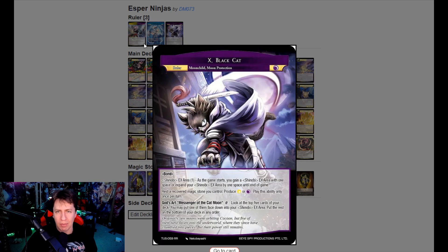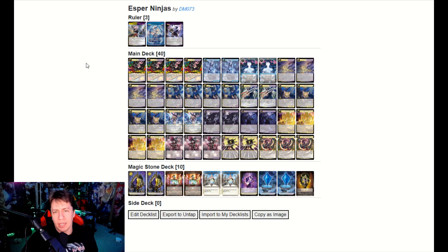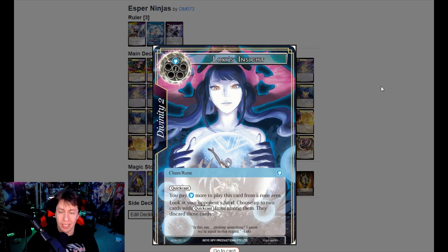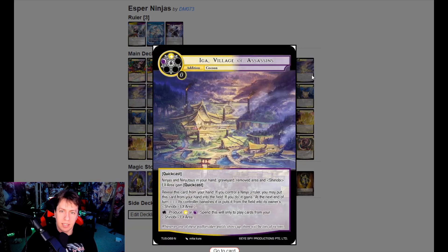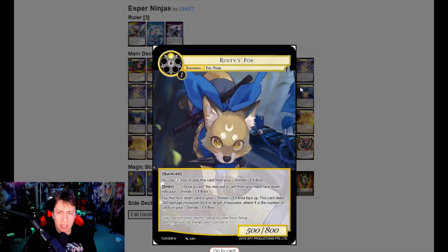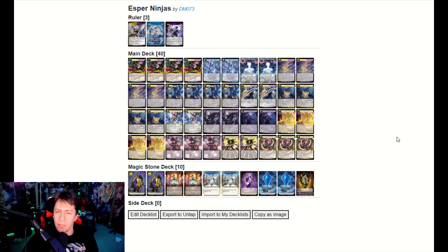We're using Black Cat for the sake of being able to put a card into the EX zone and expand it. Going into the deck, we're playing some pretty cool blue interruption in the form of a couple copies of Fiola as well as Loki's Insight. The deck pretty easily gets to a place where you feel comfortable leaving will open during your opponent's turn, especially since Iga lets you get a lot of stuff that has quick cast. We'll be investing cards into the EX area during our opponent's turn with things like Rusty's Fox or Rusty.